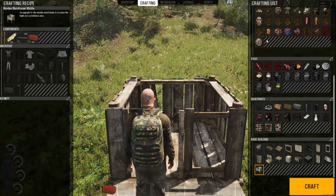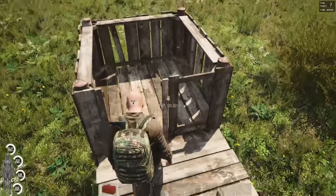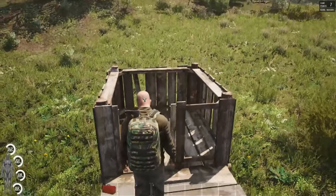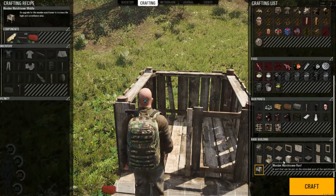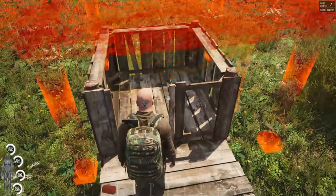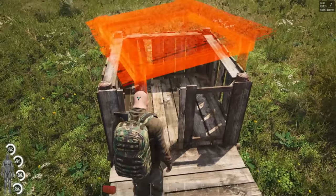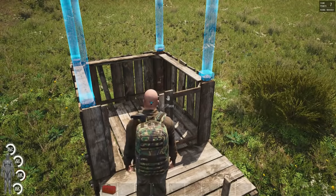The easiest way to add the tiers to the watchtower is to actually do it by climbing up tier by tier. If you just wanted a short watchtower — similar to that hunting watchtower in the game on the hills for hunting areas — we could go ahead and put a watchtower roof right on the top here. Pop it over, just line it up, and it will make a short watchtower roof.